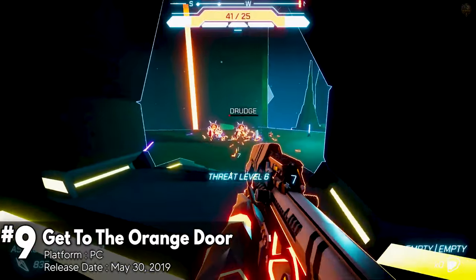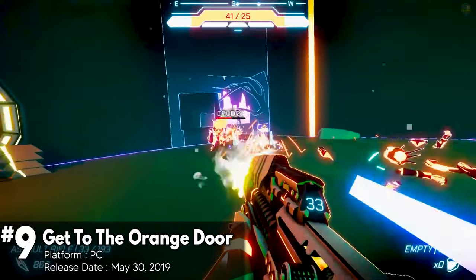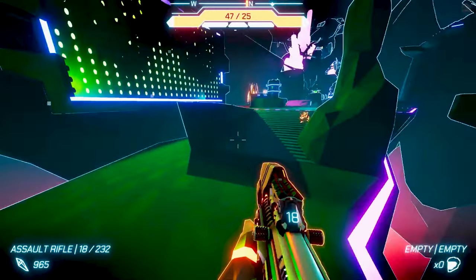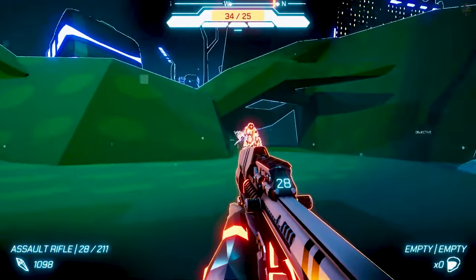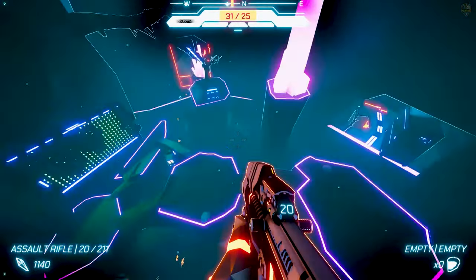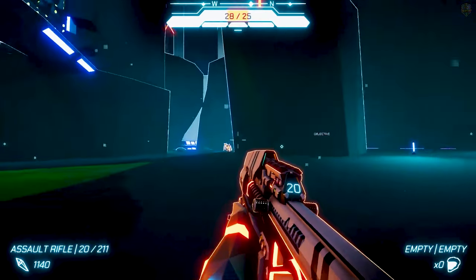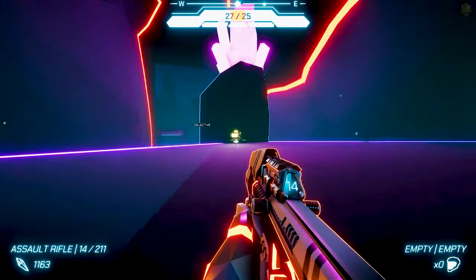Get to the Orange Door is an early-access roguelike first-person shooter that blends fast-paced combat with parkour elements. This game offers an intriguing mix of action and platforming in a futuristic setting. The game's strongest feature is its movement system — players can wall run, vault, and air dash through levels, creating a fluid and enjoyable parkour experience. This freedom of movement adds an exciting dimension to both combat and exploration, allowing players to approach situations from various angles.